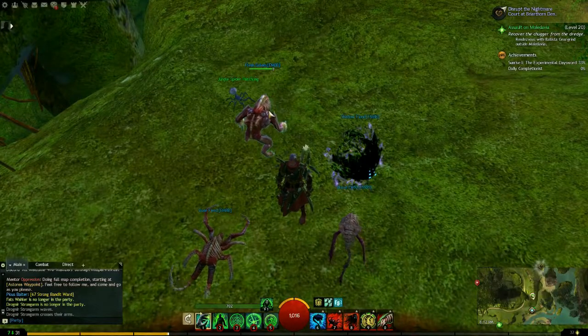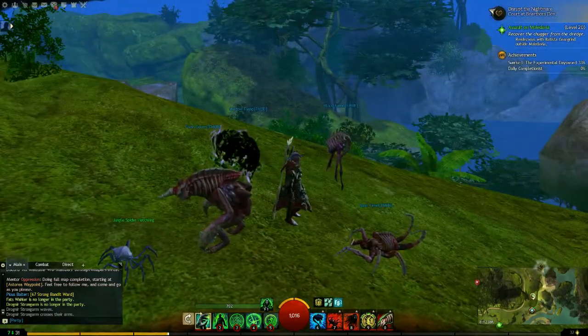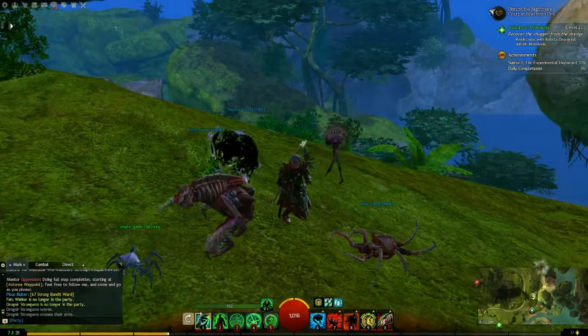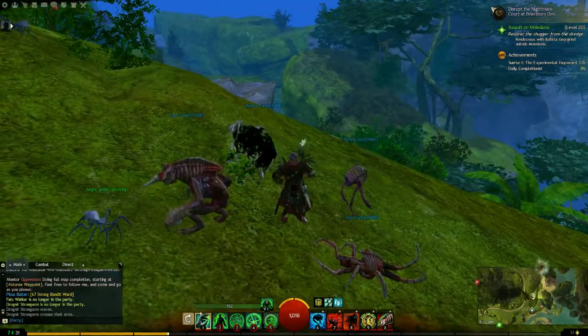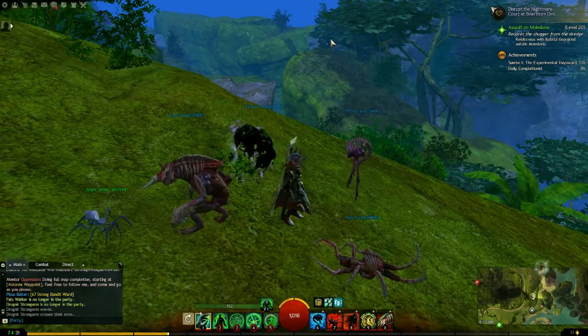In my case, I was able to get to level 31 shortly after completing my exploration goals in Diessa Plateau and Snowden Drifts. Basically, once I had started my exploration of the Brisbane Wildlands, I quickly got enough experience to finish out level 31.